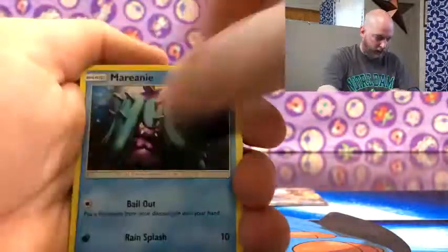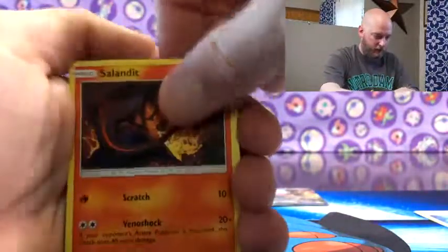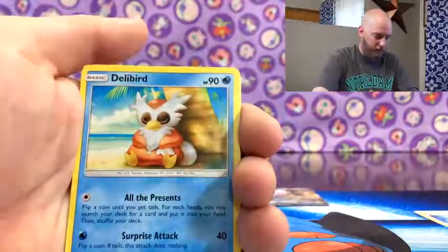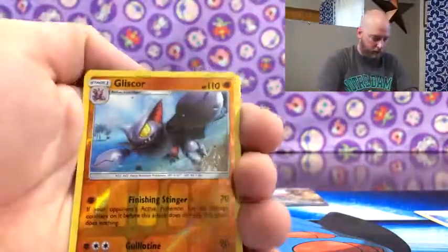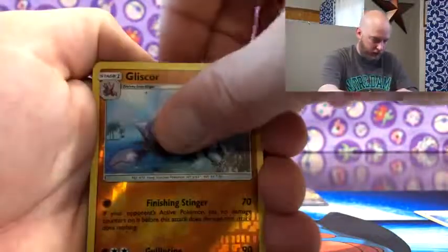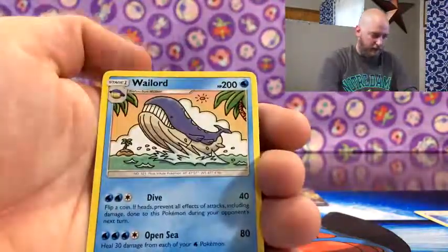Sableye, Mareanie, Aqua Patch - put that one off to the side - Sandile, Rockruff, Delibird, Nosepass, Castform, reverse Gligar, and then a Wailord.